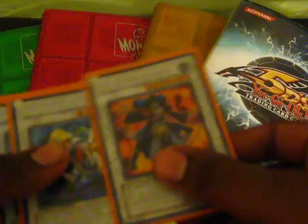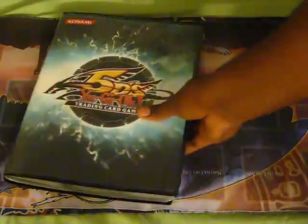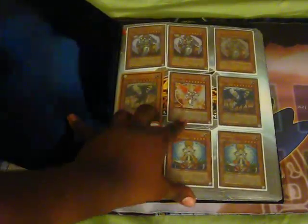But before that, I have a few synchros: Goyo, 2 Catastus, 2 Dart Rulers, 1 Archfiend, 2 Light Gazers, 1 Android, 1 Black Rose, and a Classlock. I have more copies of these but those are just a few of them to prove that we actually have it. So anyway, that's the ultimate one.